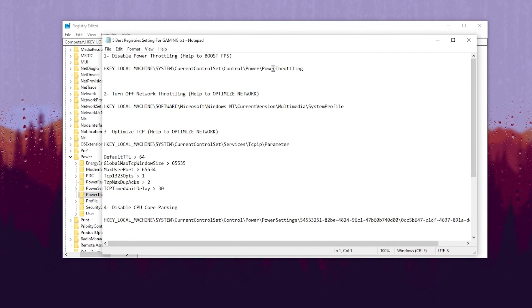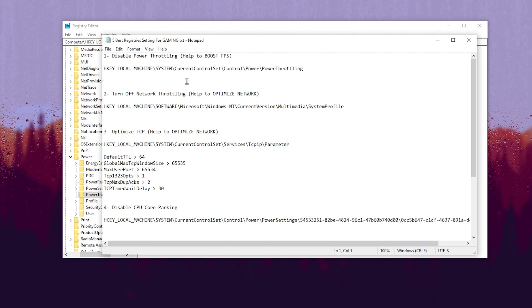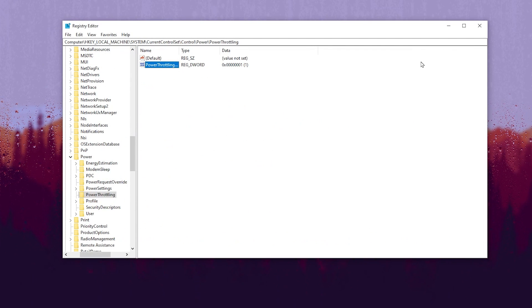If you want the direct paths for these registry changes, join my Discord server via the link in the description. Go to the download button and you will find the five best Windows registry settings as a TXT file. Simply download it, copy the paths one by one, paste them into the registry editor, and follow this video guide to apply all settings easily.